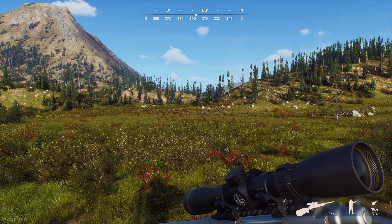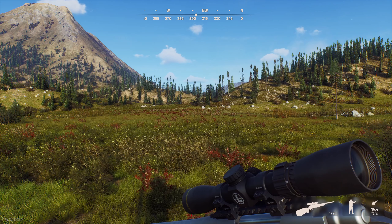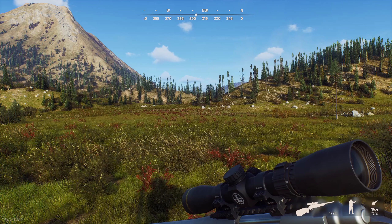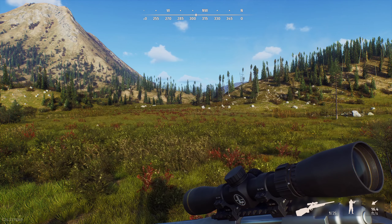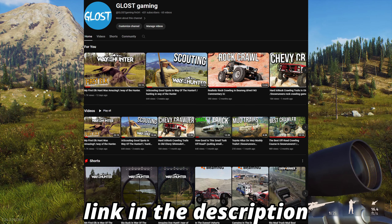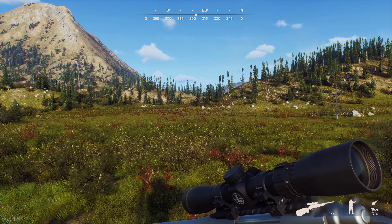I'm going to go ahead and end it here. We are in a beautiful field — perfect place to end it. This map is amazing — Aurora Shores. The other DLC map is set in Africa, so you have lions and maybe kangaroos, exotic animals like that. That's going to be amazing to hunt. If you enjoyed the video, make sure to like, share, and subscribe. Let me know what you want to see in the future and subscribe to my second channel for secondary content. I will see you guys in the next one — bye guys.